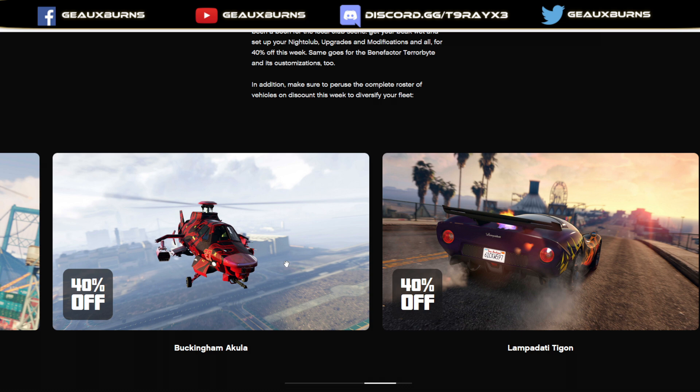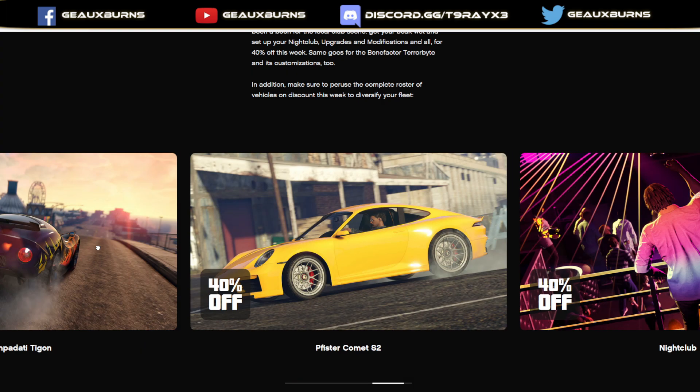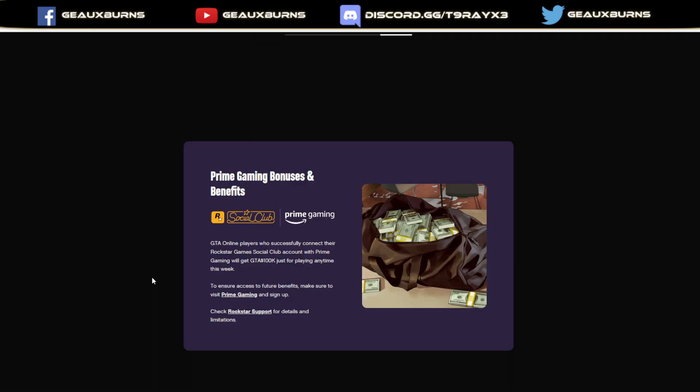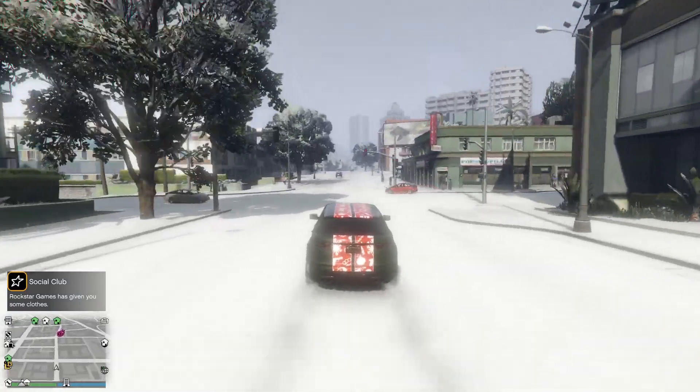The Akula helicopter is 40% off — Riley did a video on whether it's worth it, which I'll link below. You do need a hangar for the Akula. The Tigan is 40% off, and the Comet S2 is also 40% off.